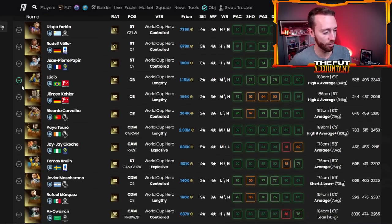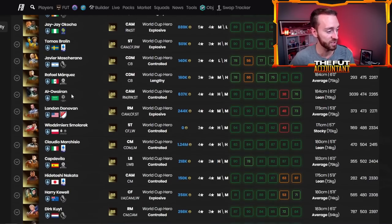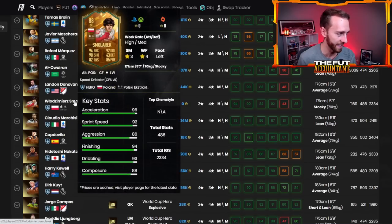For the rest of the World Cup Hero cards out there, we have Yaya, we've got Brolin, we've got Alawarian, Smolorek — who is still extinct on the market. EA needs to fix up and update some price ranges. It's been way too long. This guy's been extinct, and guys like Ronaldo can't even sell on the market because their minimum price is where the card is on the market. EA's got to fix that.